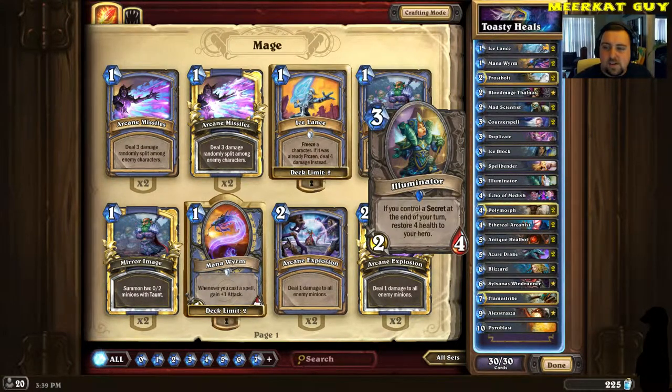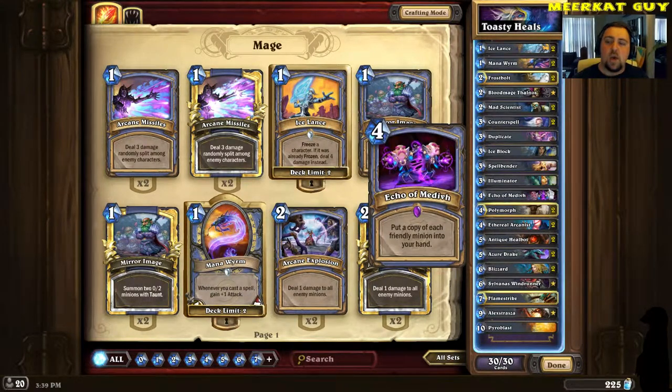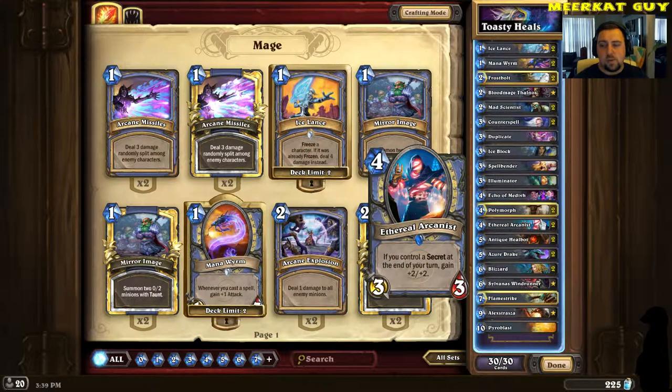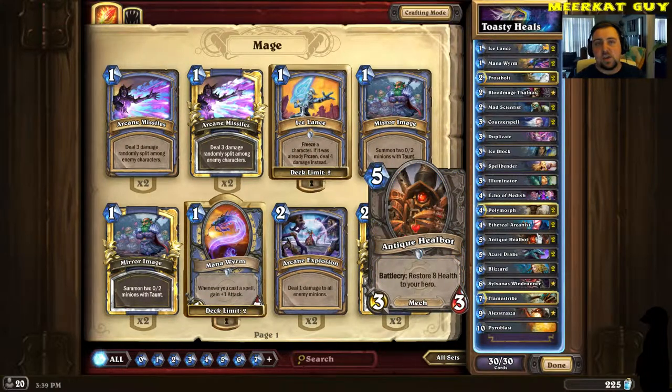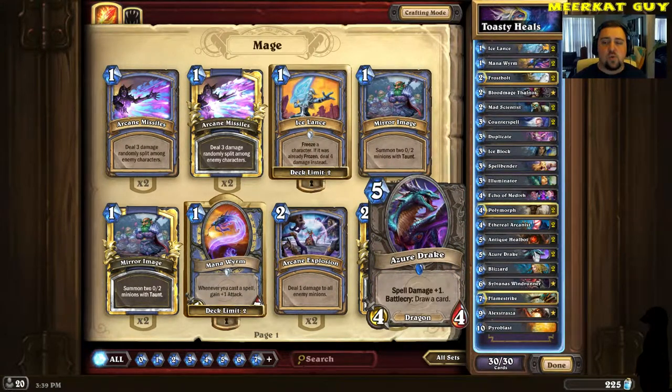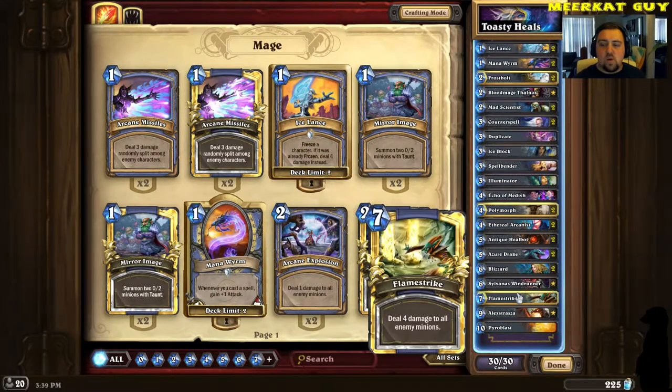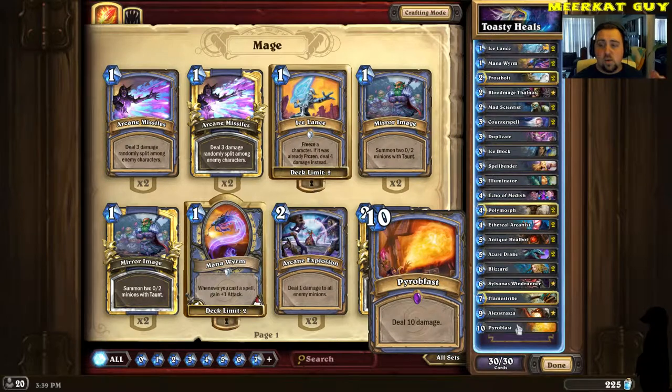One Illuminator works well with your secrets and heals you up, sustaining you. One Echo of Medivh — really effective card if you can use it on two to three minions. Two Polymorphs, two Ethereal Arcanists for ramping up with your secrets. Two Antique Killbots for healing and sustaining. Two Azor Drakes for card draw and spell damage with your Frostbolt, Ice Lance wombo combo if you can pull it off. Two Blizzards, one Sylvanas Windrunner, one Flamestrike, one Alexstrasza, one Pyroblast.